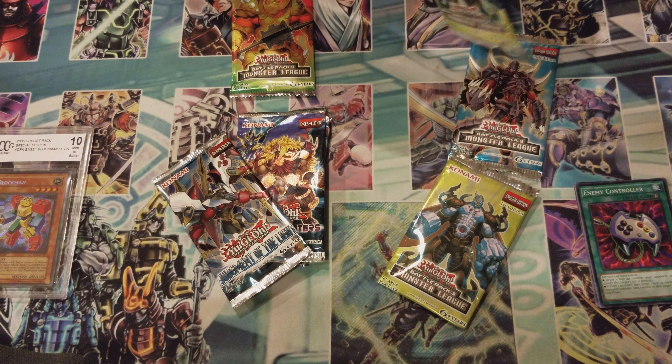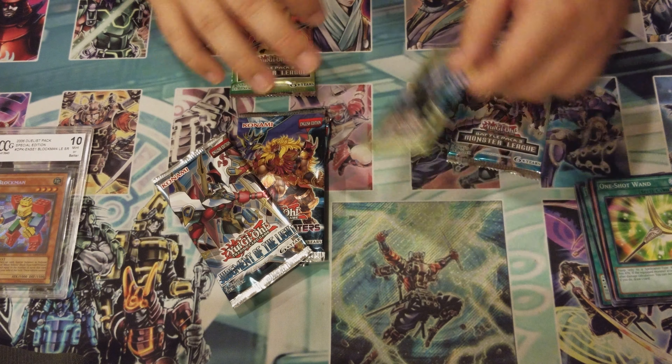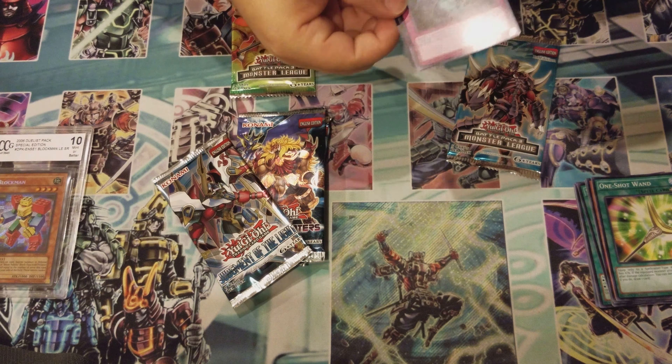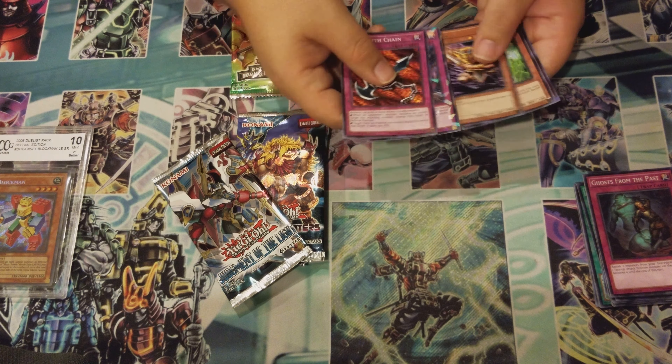We get One-Shot Wand, Winged Rhinos, Iron Warrior, Turning Alive, Shocktopus, Ghost from the Past, Sacred Crane — I like that — Golden Flying Fish, Book of Life, and Exploder Dragon. Not a bad pack. Next one I think is Evil Hero Thermal Gainer. All the packs are a little bent though, not my fault. Pinpoint Guard — everyone was like 'oh my god this card's gonna be good one day.' Guess what happened? It's never good.